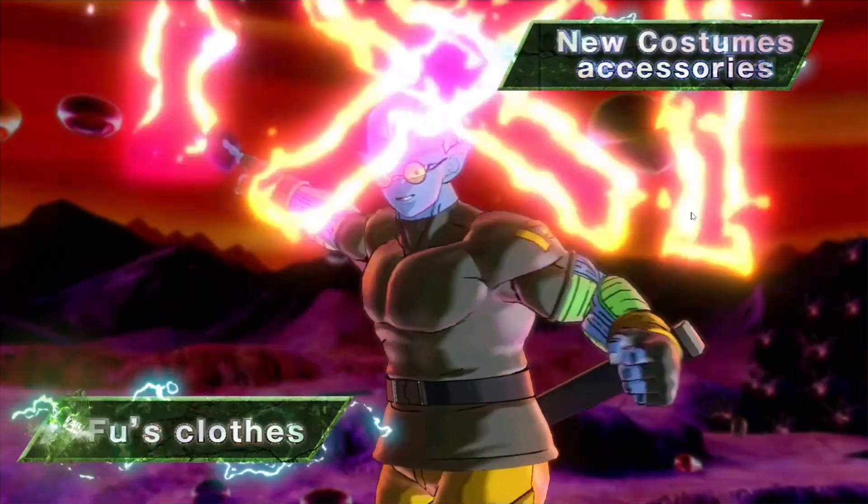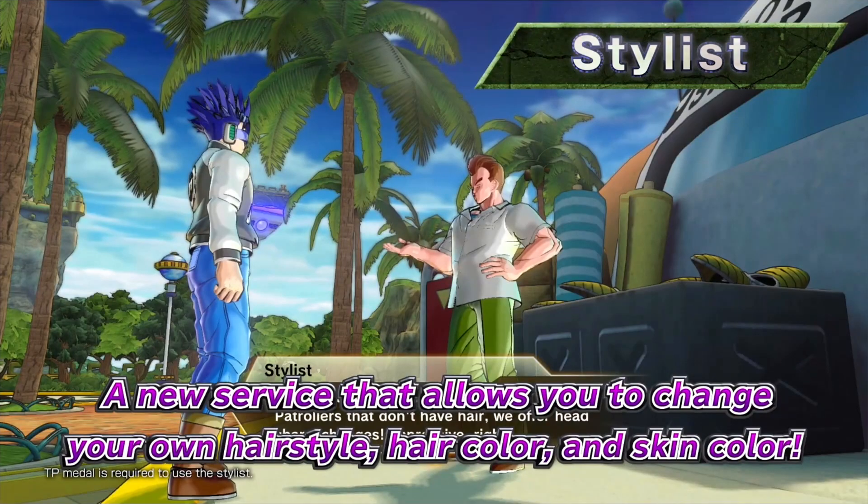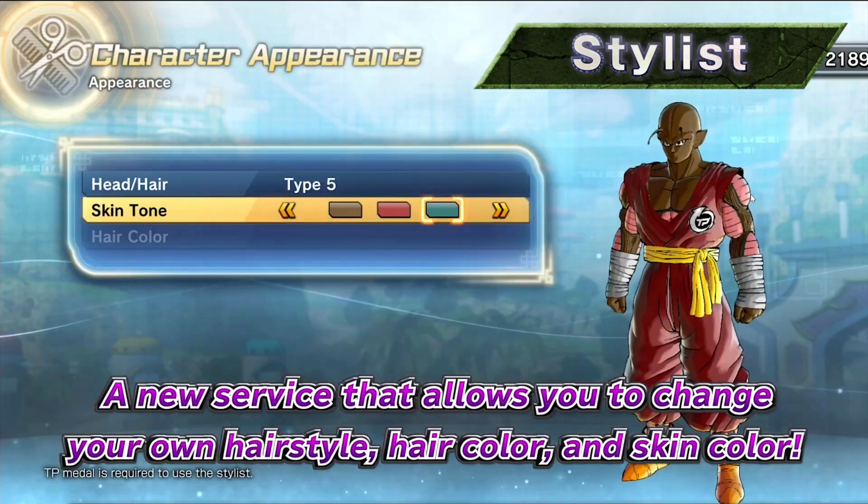New costumes and accessories — Fuse's clothes, part of the free update, as well as Bulma's Dragon Ball Super outfit. A new service allows you to change your CAC's hairstyle, hair color, and skin color — a new barbershop feature in Conton City. So now you don't need to gather all seven Dragon Balls just to change your hair or skin color. You'll still need the Dragon Balls to change eyes, nose, face, size, and stuff like that — this is more like a barbershop with a comb and scissors icon.